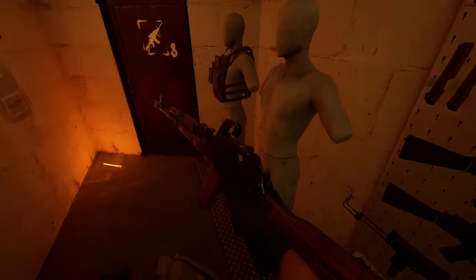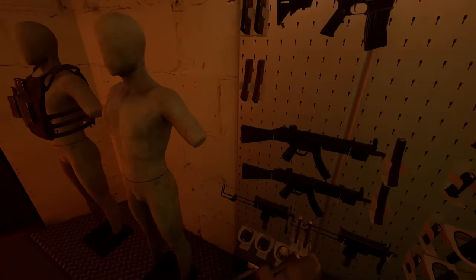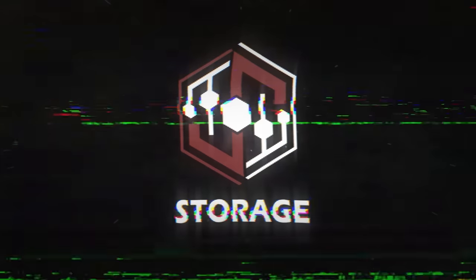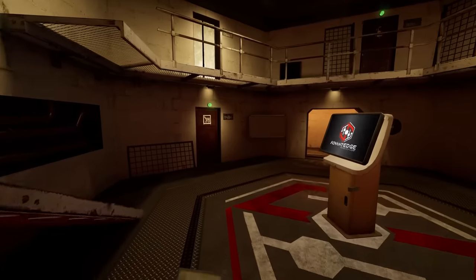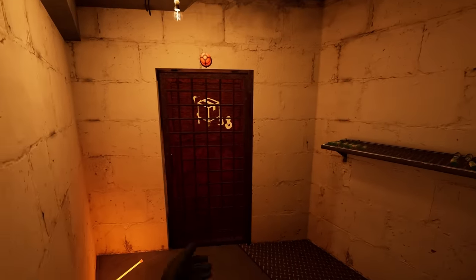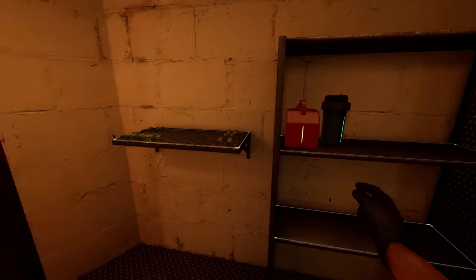Having a bigger armory means having more kits ready to go and less time in between raids trying to sell and move items around. If this isn't enough room for you, then let's discuss your next option: the storage rooms. At some point your bunker may feel a little crowded, and that's where the storage rooms come into play. Starting out, you will have storage room 1, which is unlocked for free. It's a little on the smaller side, but it is indeed free.